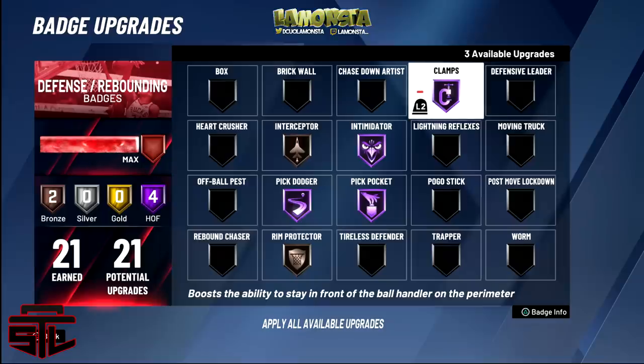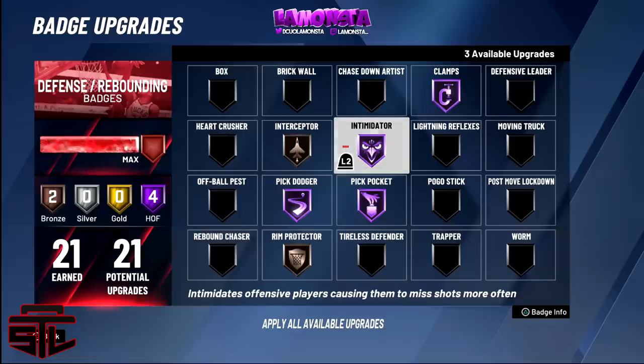Let me get into the badges. First things first — clamps. Clamps is one of the best defensive badges in the game. Whatever build you got, max it out. Get clamps on gold if you have to, get clamps on Hall of Fame — whatever option they allow you to get, get it maxed out. Clamps is OP, it actually works. Intimidator — I feel like Hall of Fame is more for centers under the basket. I don't really see the benefits for guards, so gold is good enough.